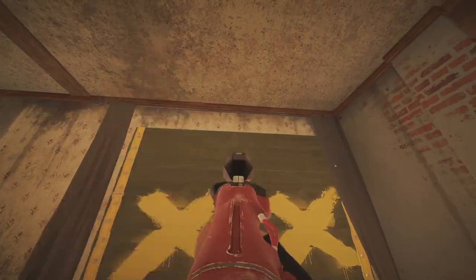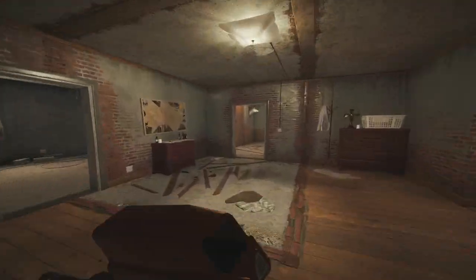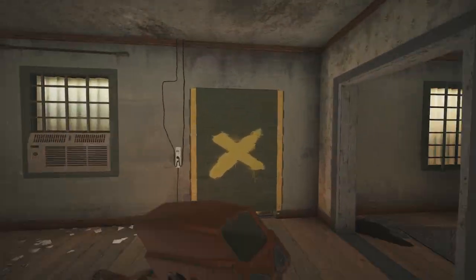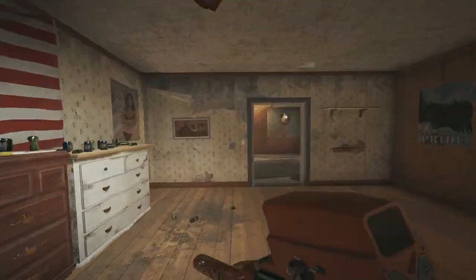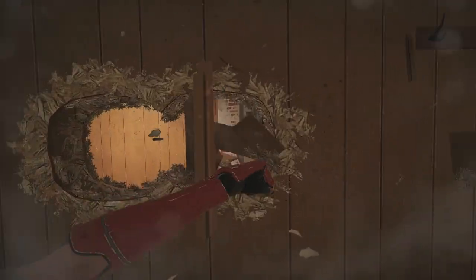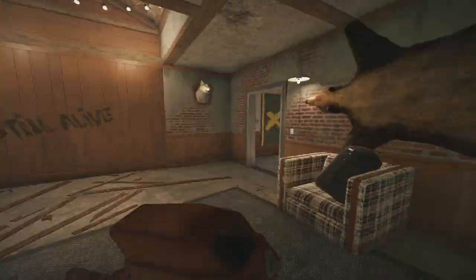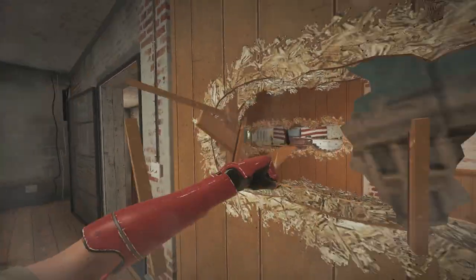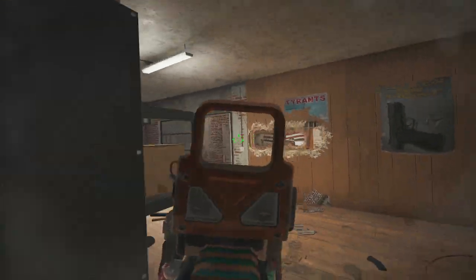Moving on, we have the kids dorms bombsite on Oregon, where we will be using Aruni to hold armory and master bedroom. We start off by placing the Aruni gates on Big Window, Trophy Door, and Master Door. We then open a line of sight from armory to master using Aruni's fist, so that we can watch for attackers walking in the master door. Making another punch hole in the armory floor allows you to see attackers walk into the garage, and can sometimes lead to a free kill.